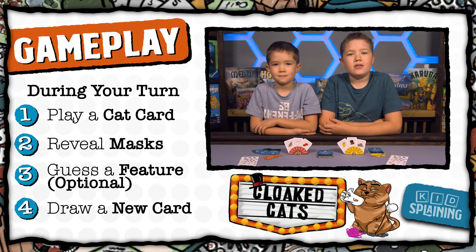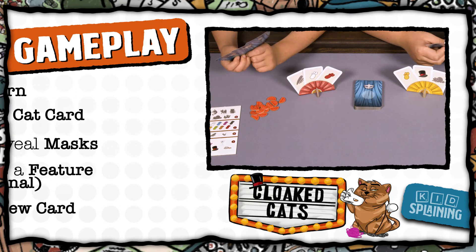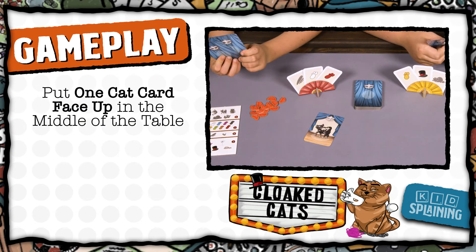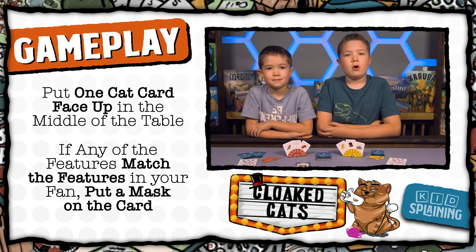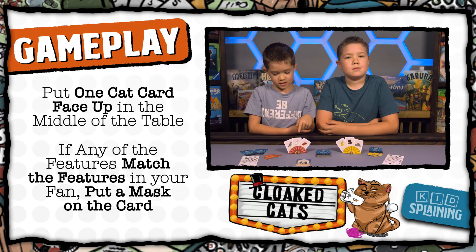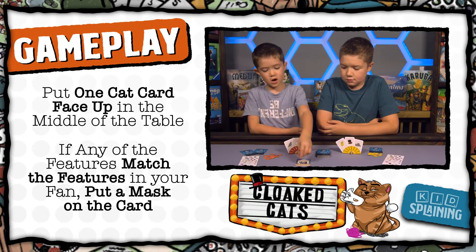Then play continues clockwise around the table. To play a cat card, put one card from your hand face up in the middle of the table. Then everyone looks at the card. If the card played has any features matching the features in your fan, put one of your masks on the card. All of the players do the same. This cat has stripes, and one of my features is stripes, so I put a mask on this card.